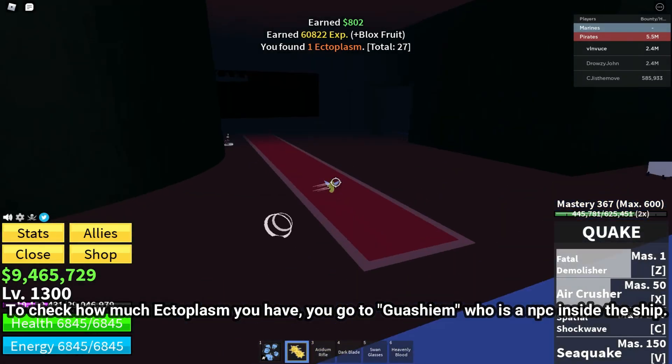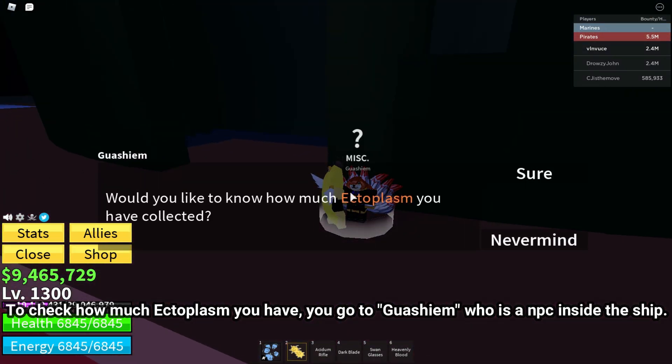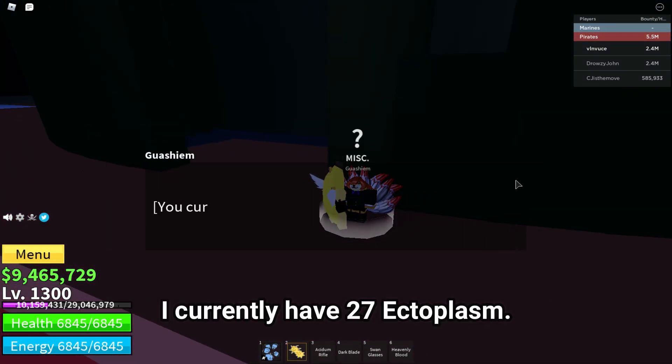To check how much Ectoplasm you have, you go to Quashim, who is an NPC inside the ship. I currently have 27 Ectoplasm.